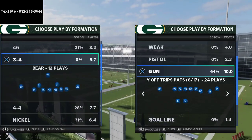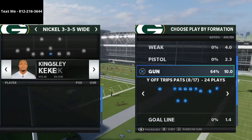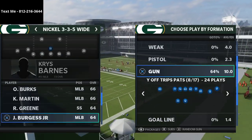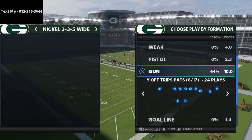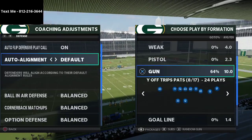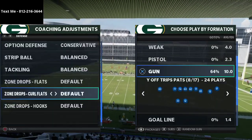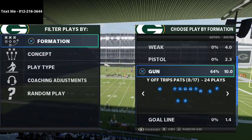I want to talk about a very specific style of defense — the Cover Zero meta that a lot of people are using with one-step-ahead corners. Here are their coaching adjustments in a nutshell: auto-flip on, auto-alignment to default, ball-in-air defense set to play receiver, option defense on conservative, and curl flats set to something like 25 yards.